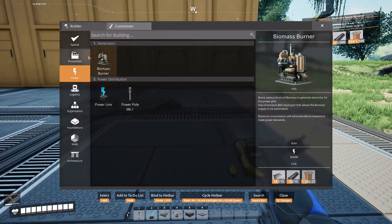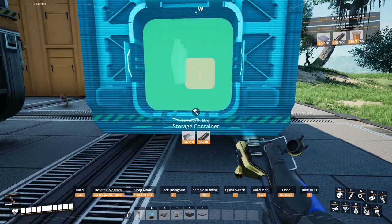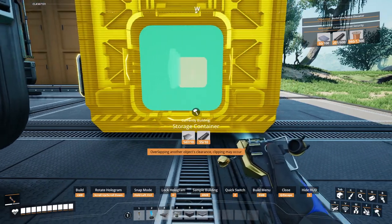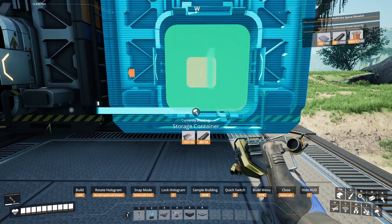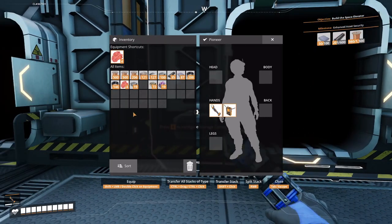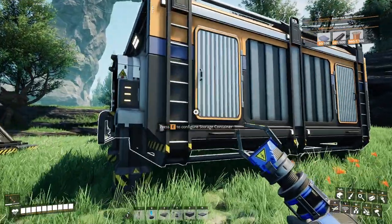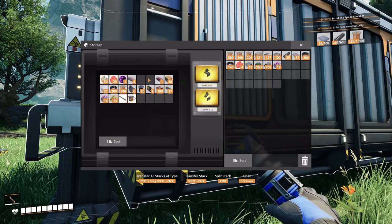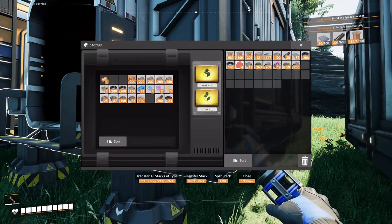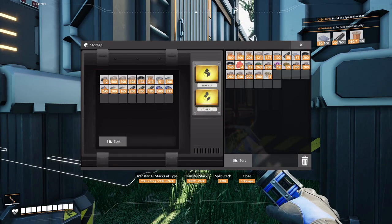So let's go ahead and put two storage containers. Let's put it right here, another storage container. This one's going to be leaves and this one is going to be wood. Grab all our wood and leaves out of these containers. We also want to grab our solid biofuel.